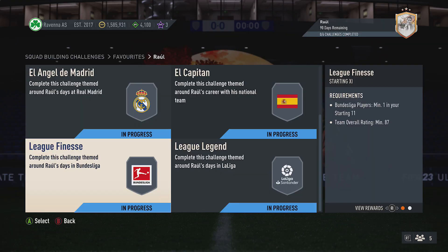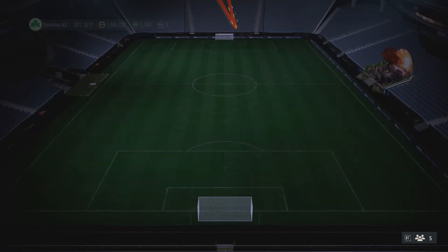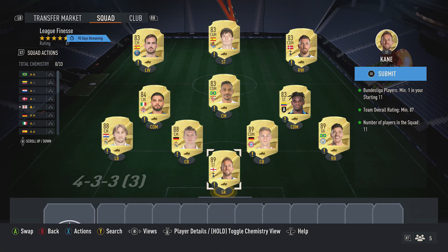Next up, there's an 87-rated squad just here which also requires a player from the Bundesliga. First off, you want to pick up 3 x 89-rated cards, around 38k each — for mine: Kane, Kimmich, and Ericsson.